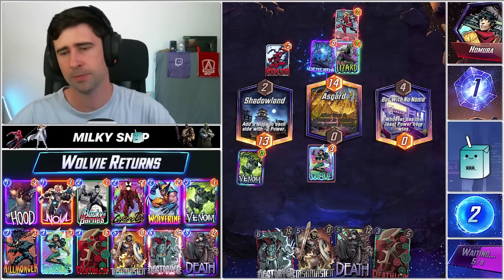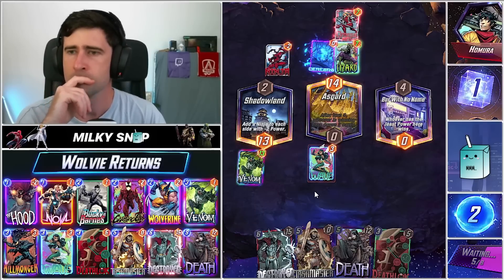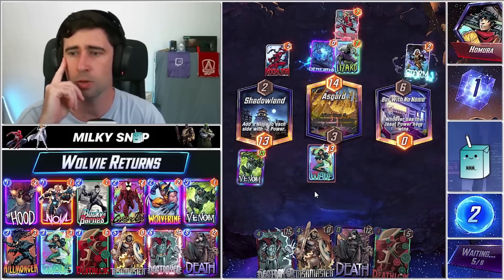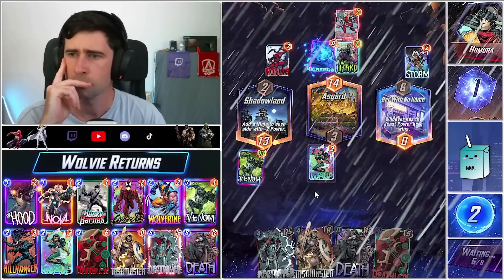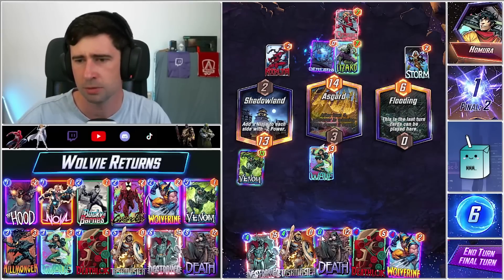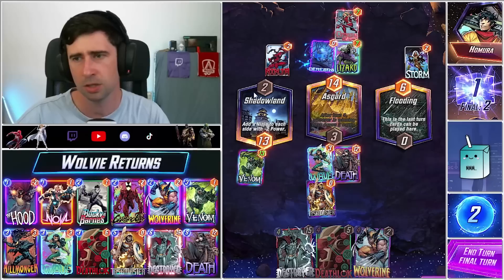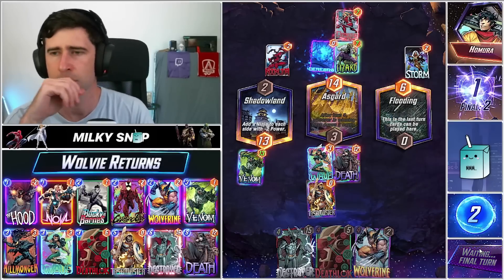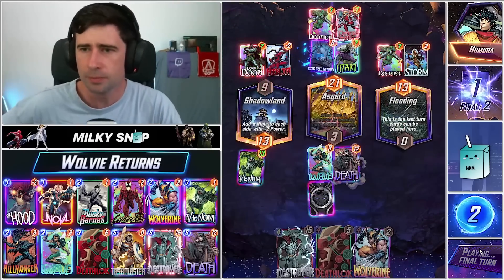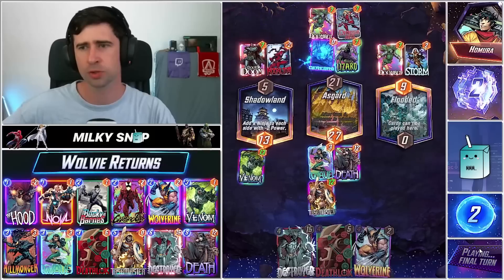Maybe he hasn't given up on Bar With No Name — Storm, he storms it out. Okay, because this is Cerebro 5 with Storm. We have to go in here now. I think that's gonna be it. You could win now — the Storm was a cheeky play. Look, the Doom — I think we beat Dr. Doom, yeah we do. There's a really, really cool Cerebro list — kind of wasn't expecting it.